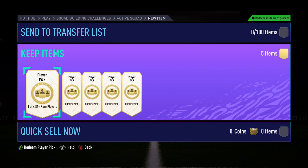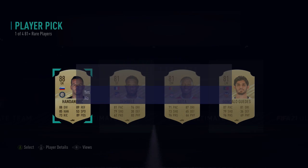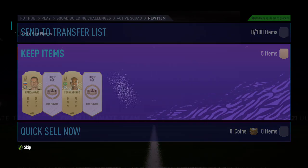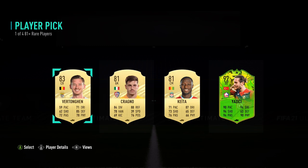Jumping into another five player picks just here. Come on EA, give me one of those green cards. 88 — I'll take that: Handanovic. Nice start to these ones. For the next one, can we get some more fodder? 84 rated — I'll take that. For the third one, third time lucky — we actually got a green card at the end! Finally got one of these.